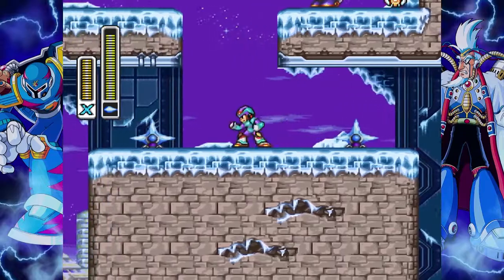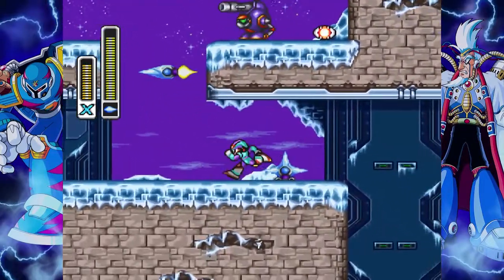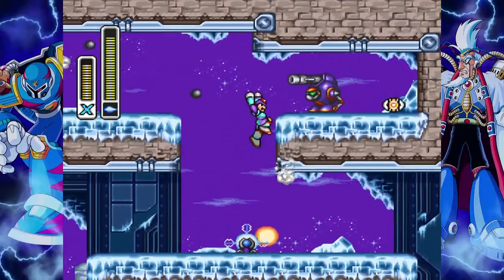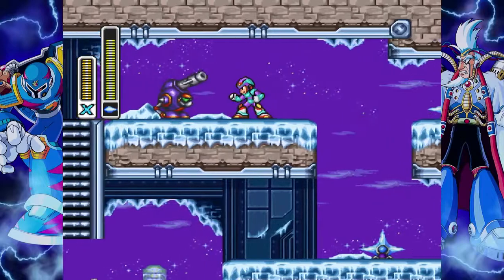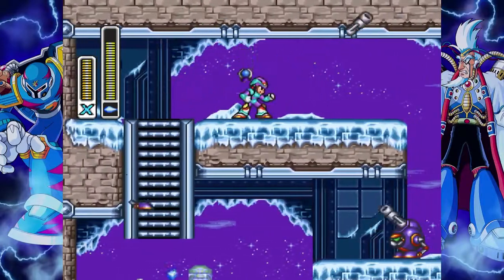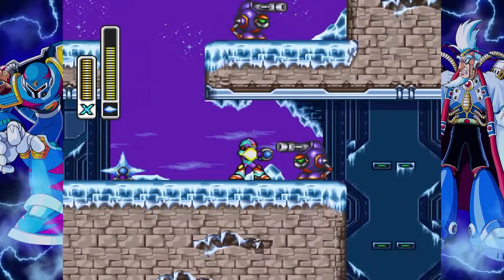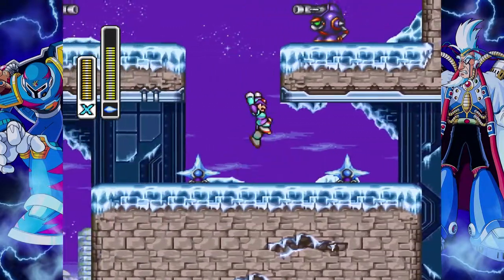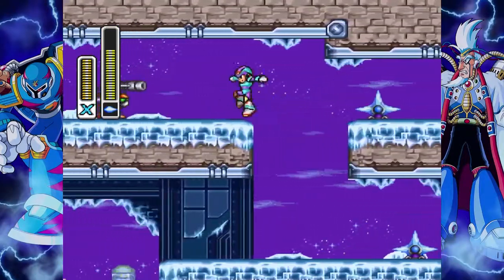Nearly every time you destroy one of these guys with the Blizzard Buffalo weapon, it will drop an energy tank. And as long as you're not being stupid like I am, you won't have to come in here while you climb to charge up your tanks.